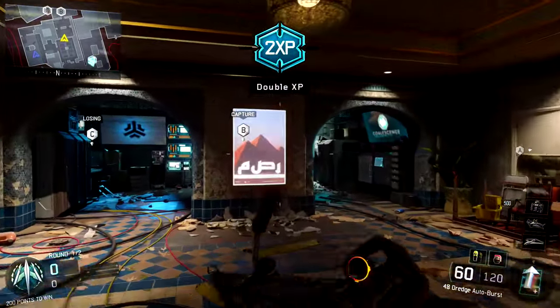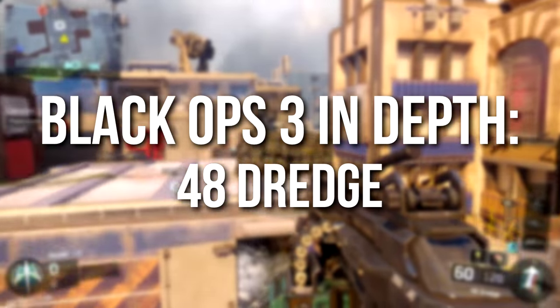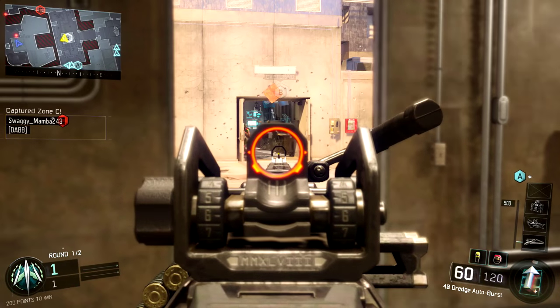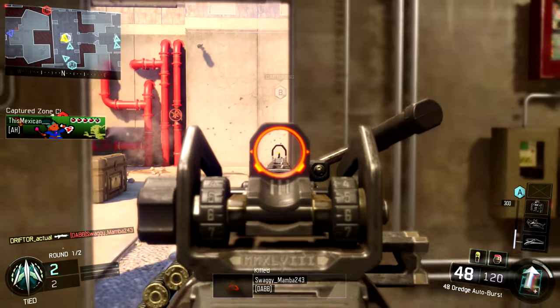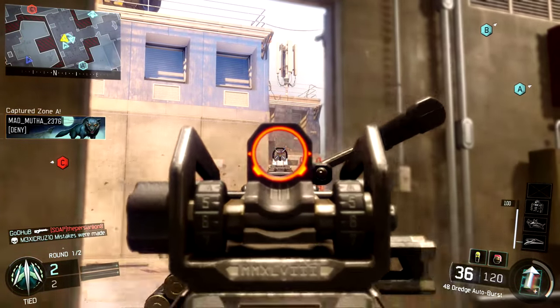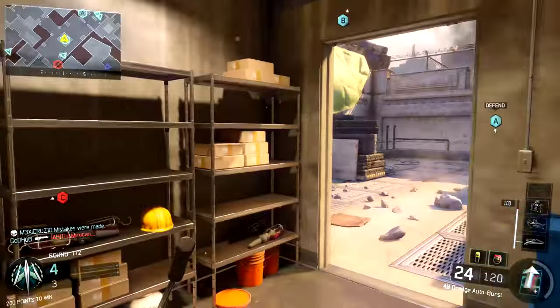Hey guys, Drifter here. Welcome to Black Ops 3 In Depth. In today's episode we are going to be reviewing the 48 Dredge, which is debatably the best and/or most popular light machine gun in Black Ops 3 — so much so that many people consider it overpowered. We're mostly going to focus on what makes this gun good, but we will talk about its weaknesses too, and believe it or not there are a few.